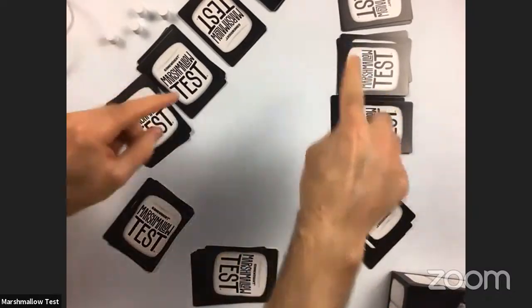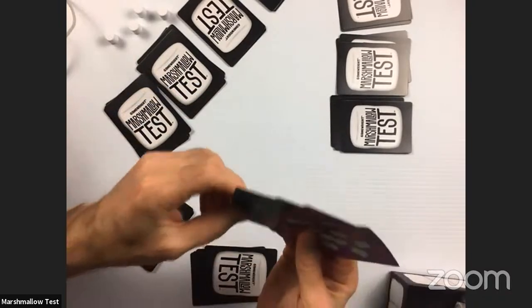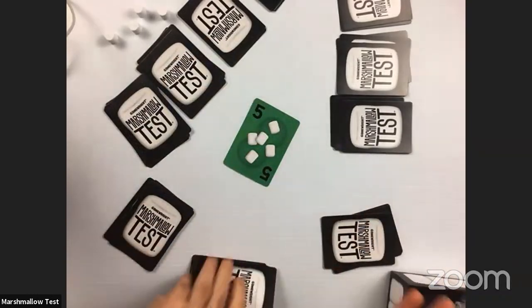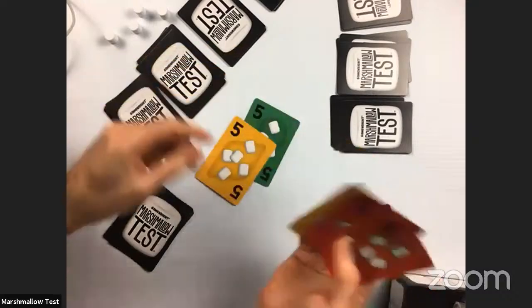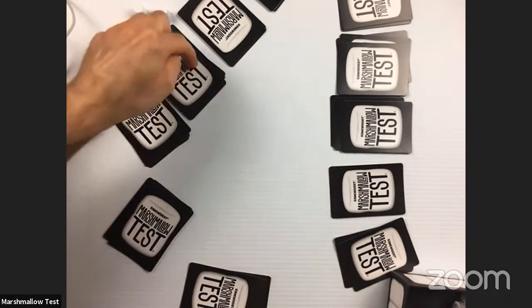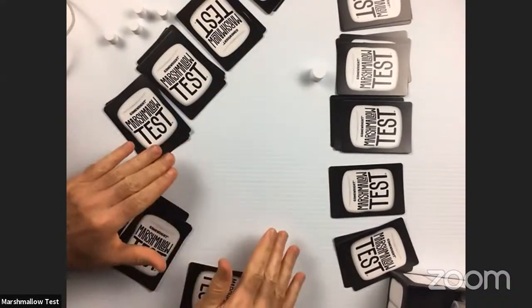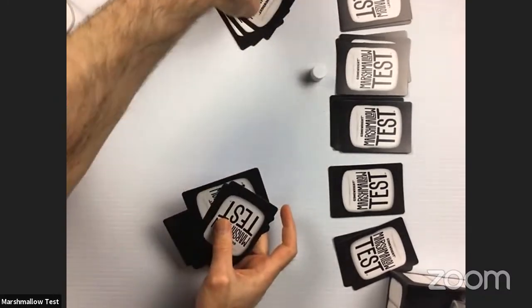Play continues with the next player to the left — it's now just between the remaining two players to go out. One player tries to stay in by playing a low card, but the other player has nothing higher in green, so they have to throw it down. That ends the round. The second player out scores one, two, three, four, five points. The last player out scores zero. All the cards get collected and reshuffled for round two.